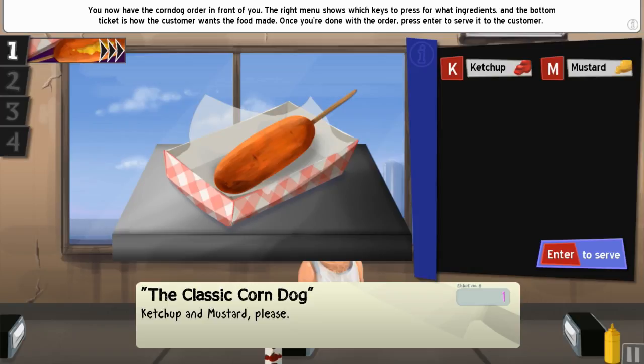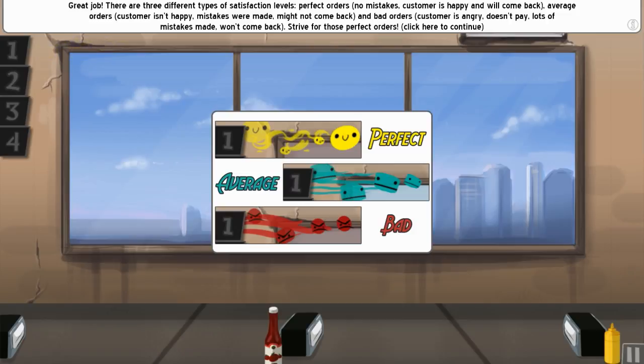The right menu shows which keys to press for ingredients, and the bottom ticket shows how the customer wants the food made. Once you're done with the order, press Enter to serve it. For the corndog it's ketchup and mustard — K and M. You can play this game with a controller but I've tried it and I just don't like it, so I'll be using keyboard.